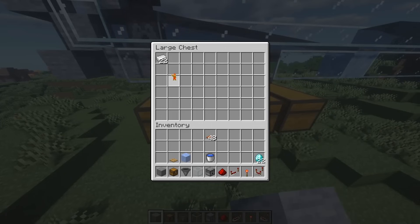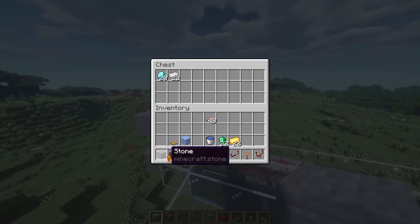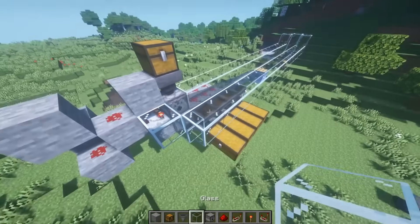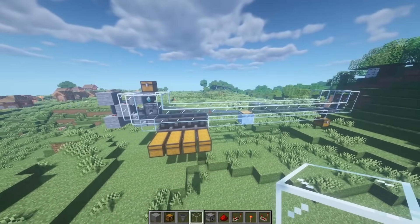Now you'll see if I take these out of each of these chests and throw in a stack of stone — this might be a little fast, so we're actually going to put a little retaining wall right here just to make sure they don't fly out, and then everything should get sorted. I'll let this run for a second.